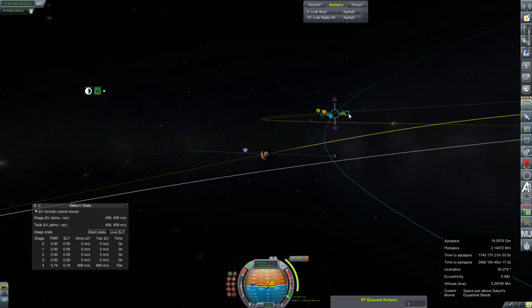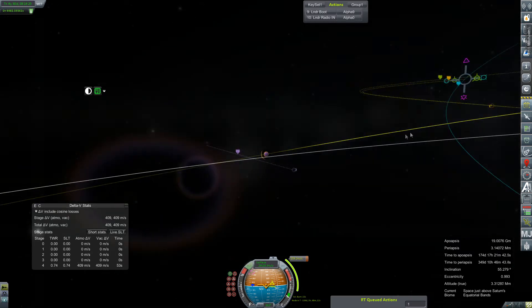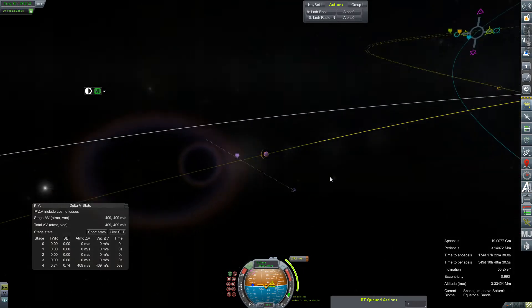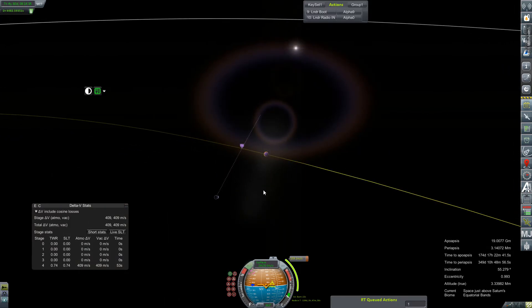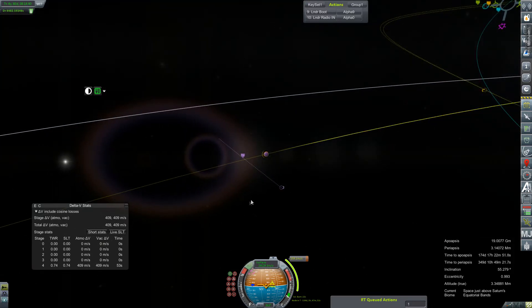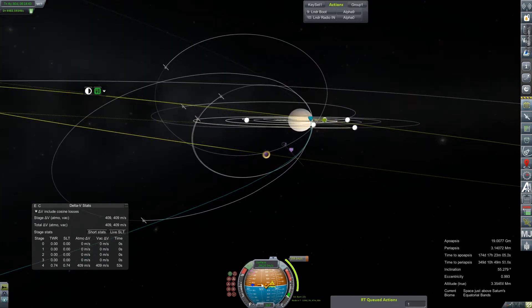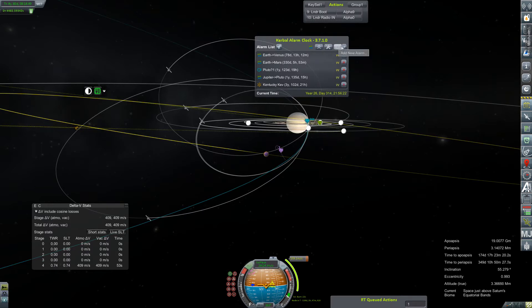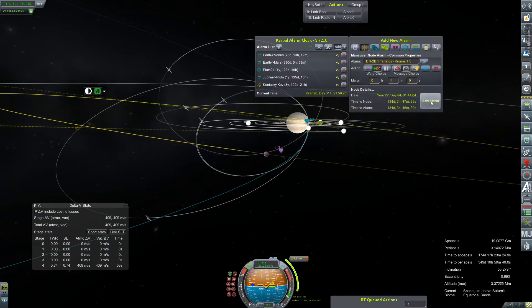Let's see what we can figure out. Apparently it's not an encounter anymore. Alright, we're gonna have to correct that probably after the burn. But from that far out, getting that periapsis down to something inside the atmosphere probably shouldn't take too much effort. That's 134 days. So let's set up alarm clock. Unfortunately we do have some other things to do before then, but not a whole hell of a lot.